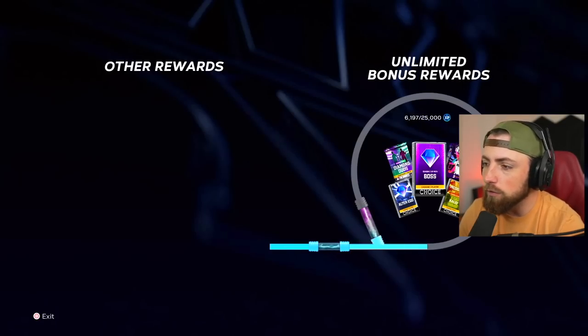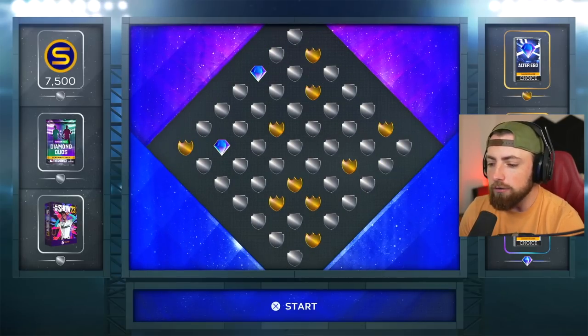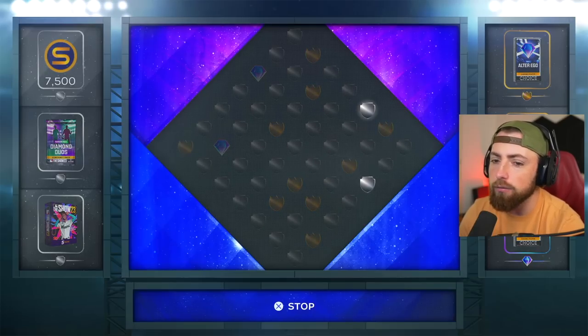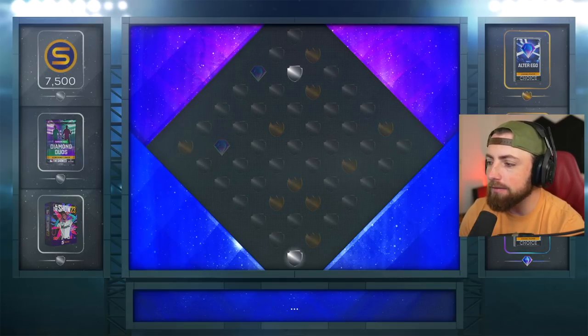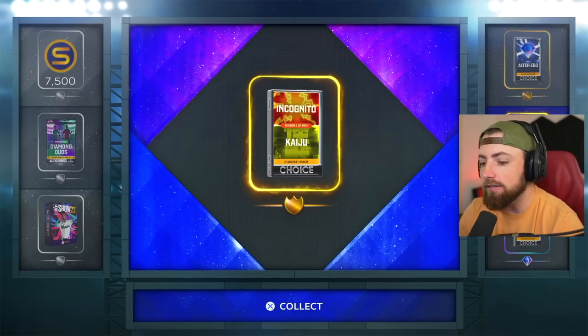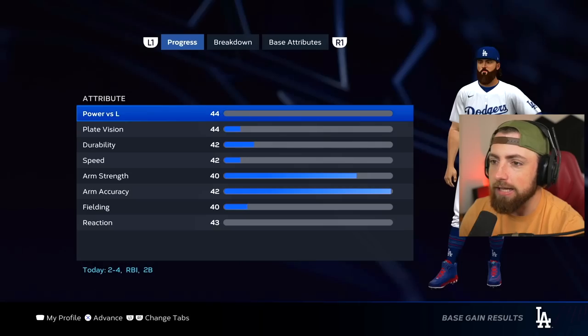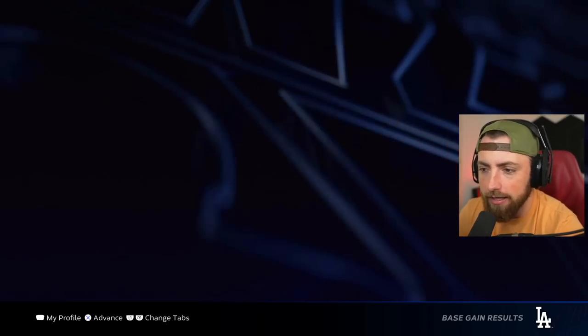We get a little spin. Let's go see what we win. Hopefully we get the Alter Ego pack — that gold one — or the boss pack. I'll take either of those. Just make sure it's gold or diamond. Do not be silver. Diamond or gold? Please. Oh, gold. Okay, that's not bad. I'll take it. I will definitely take it. It's not the one I wanted, but I will take it.